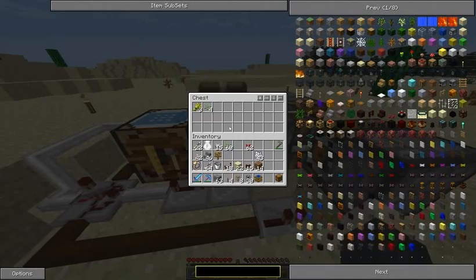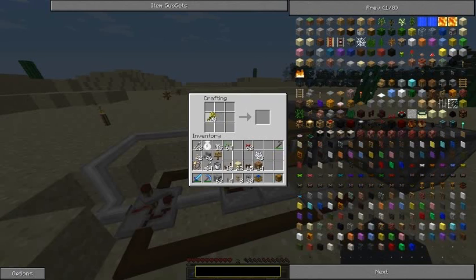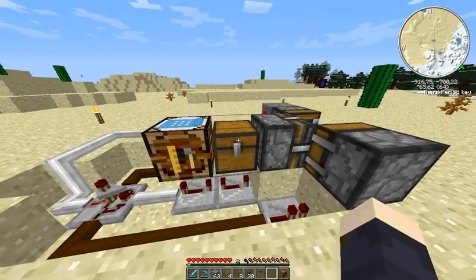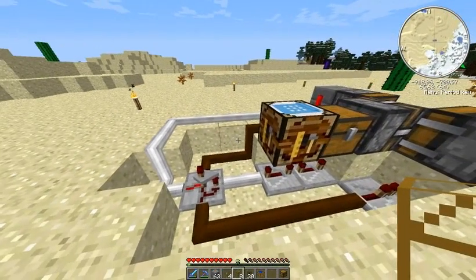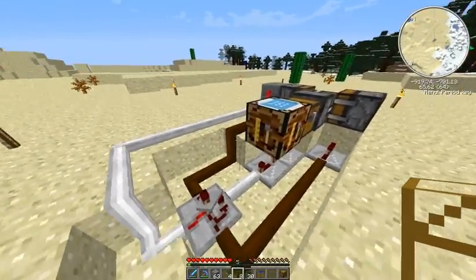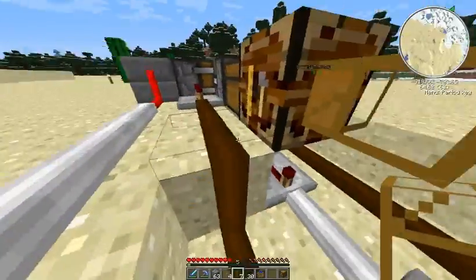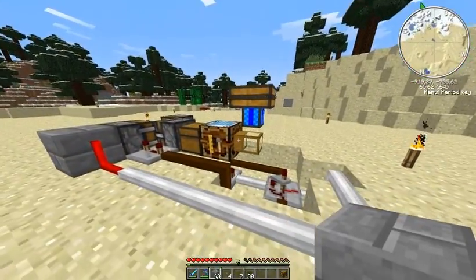Let's turn it off and take the wheat. Now we have to teach the automatic crafting table what it needs to create, so we place the recipe on the crafting area and it will show what it's going to create. It will pull the wheat automatically from the chest. I'm going to use wooden transport pipes, a cobblestone transport pipe, a redstone engine, and a chest where the bread is going to be placed. Let's place the redstone engine and power it.